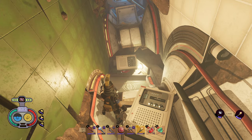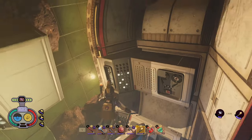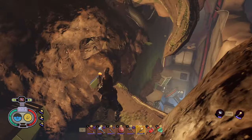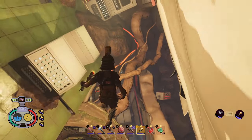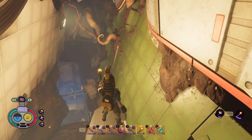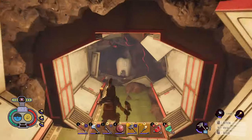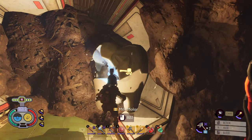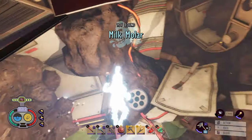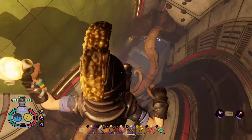Now let me show you how to get from the bottom all the way to the top in one go. Once you reach the top, there's a milk molar waiting for you there. If you drop down into the second room, you'll find the terminal that unlocks the door back in the first room.